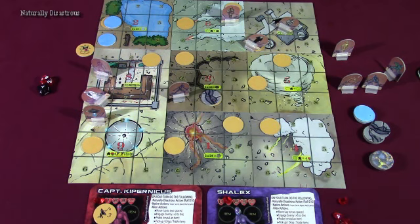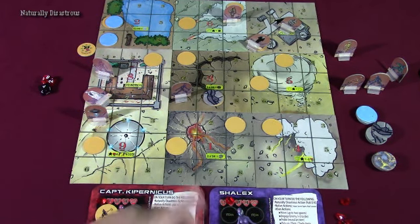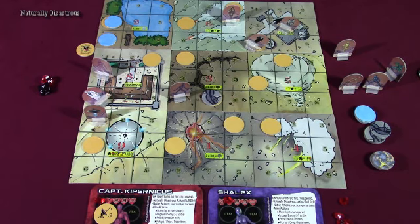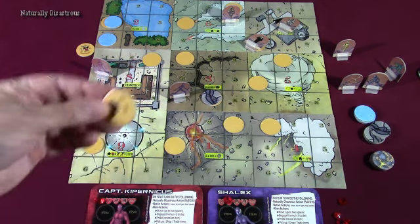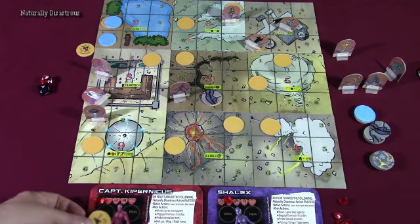Now that everybody has acted, you decide who takes the first turn in the new round — Shalex or Captain Copernicus, however you want. You continue the game until you manage to get all four satellite tokens to their appropriate corners.